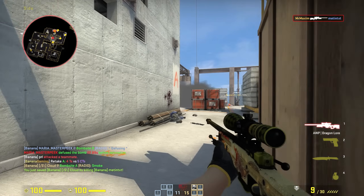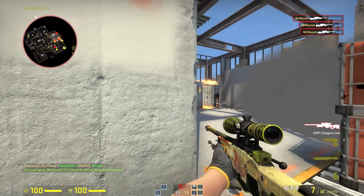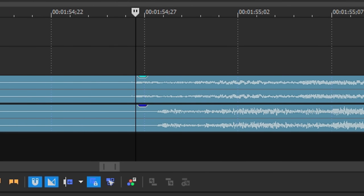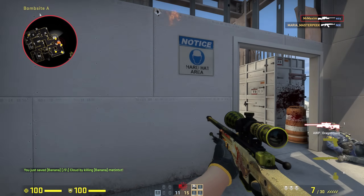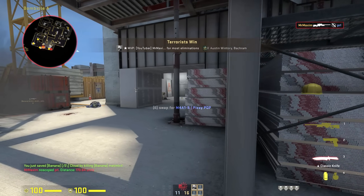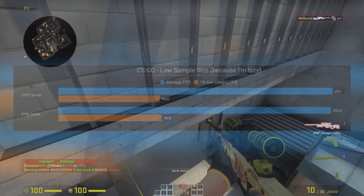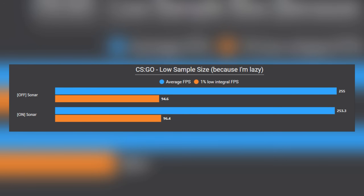The sound quality got worse, so the preset might not be your thing. I would've never picked it up if I wasn't syncing footage inside Vegas Pro, but you can see that the Sonar-processed audio is delayed by roughly 2 frames. With my project settings and footage at 60fps, that's roughly 33ms. At least we're only talking about audio here — visuals and input lag are still the same. And if you're worried that Sonar will cause a system performance drop, I tested it, but the answer is no. The tiny margins are just random inconsistencies due to the low sample size.